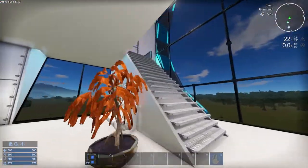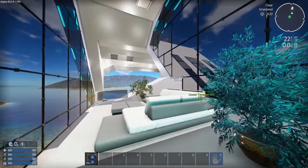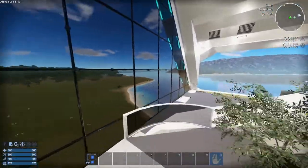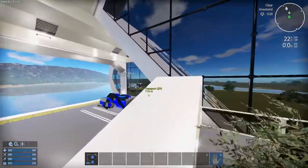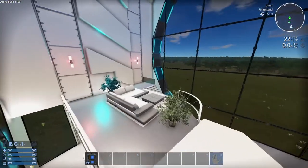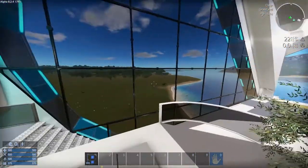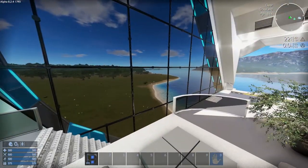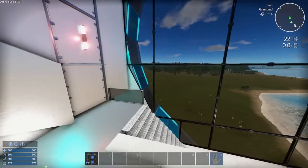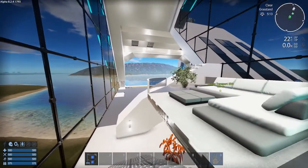Let's go check out the stairs over here and see where that takes us. I think this will be the top floor. Yep — this is just going to be a little observation deck overlooking the hangar bay. Another couch, another little coffee table, a ficus or something over here. This would have been really good had I turned this to face a little more to the water, but now that you know, you just do that.